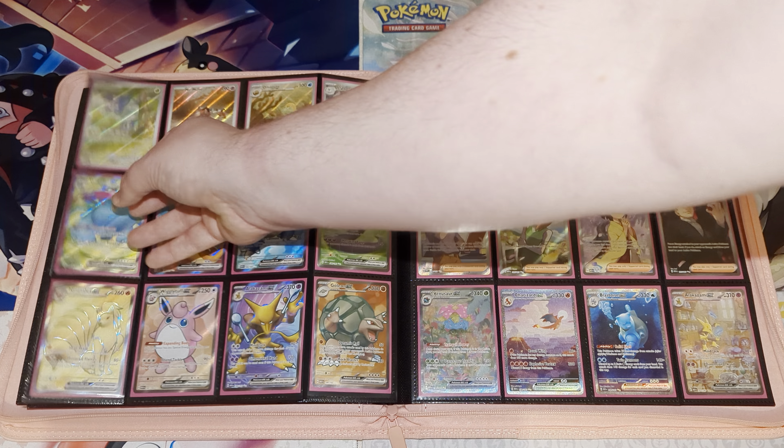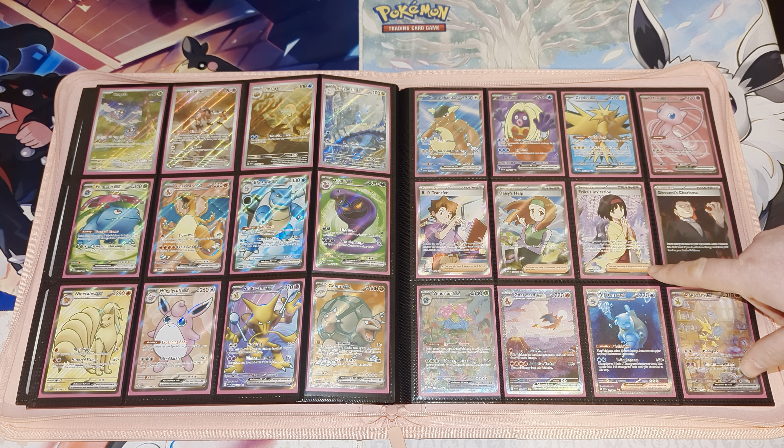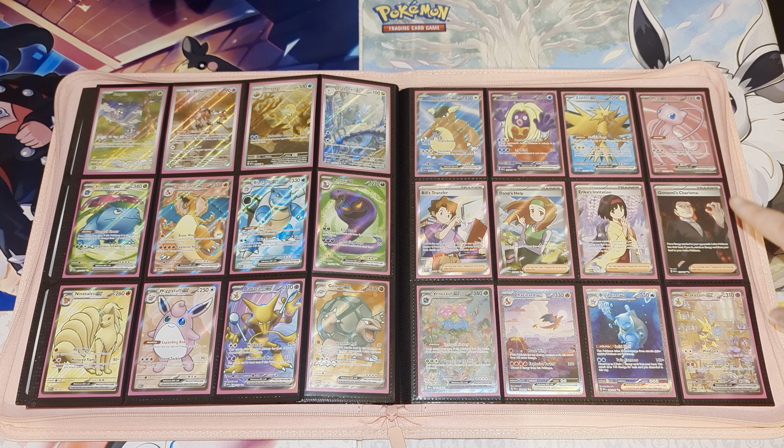Then we go into the full art EX cards. We've got Venusaur EX, Charizard EX, and Blastoise EX, Arbok EX, Ninetales EX, Wigglytuff EX, Alakazam EX, Golem EX, Kangaskhan EX, Jynx EX, Zapdos EX, and Mew EX. For full art trainers we've got just the four — Bill's Transfer, Daisy's Help, Erica's Invitation, and Giovanni's Charisma — the double silver star ones.